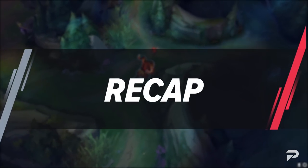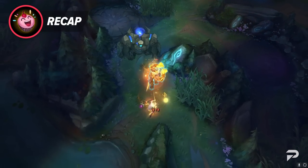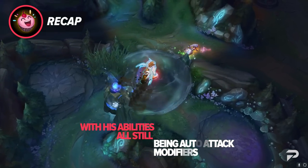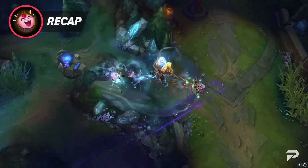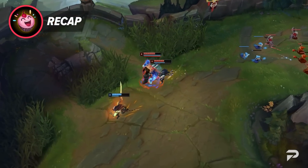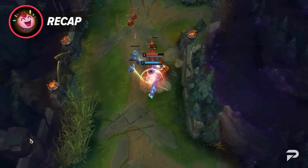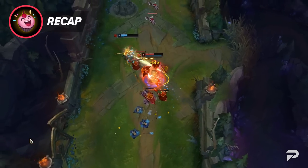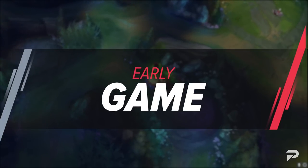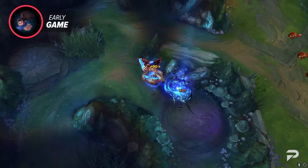Now that we've laid everything out, let's do a quick recap. Udyr's new kit works pretty similarly to his old one. With his abilities all still being auto-attack modifiers, he's a simple right-click champion that pretty much anyone can master. Being mechanically easier to play than most other champs lets you focus on other parts of the game, like pathing and macro, which can play a big part in helping you climb the ladder. They did modernize his kit and add in little bits of skill expression, like choosing which form to awaken in what situation. Now let's take a look at how to actually play Udyr, starting with his early game.